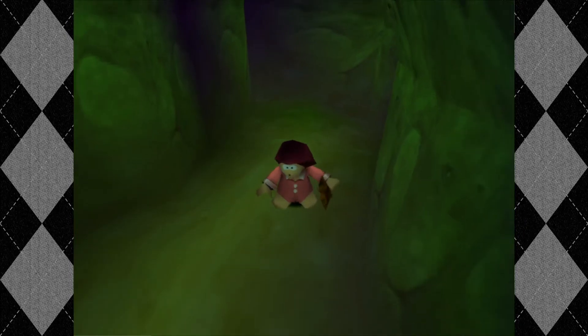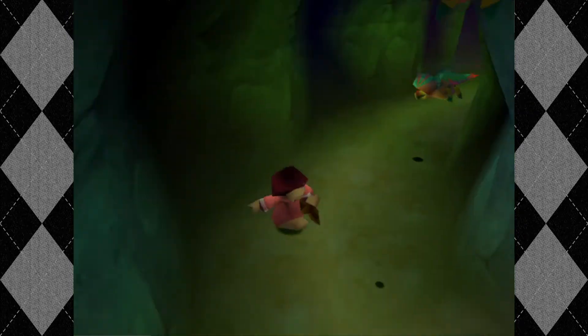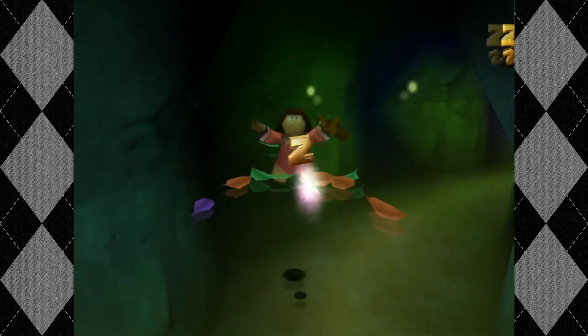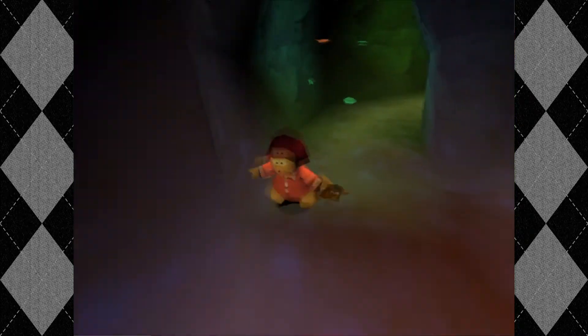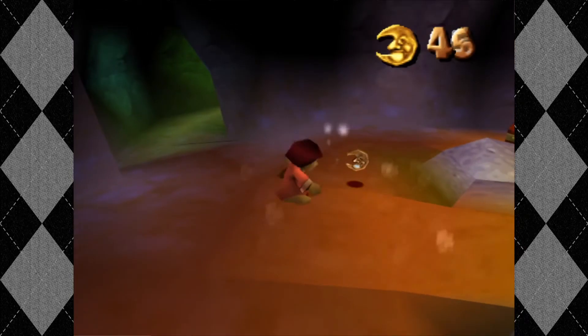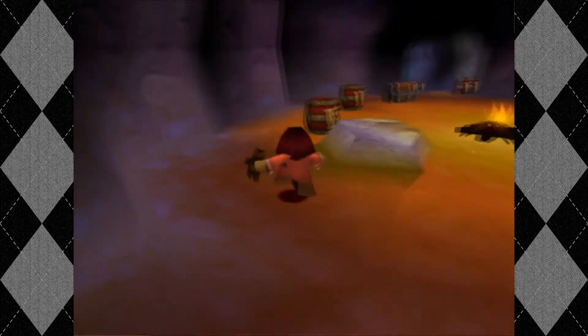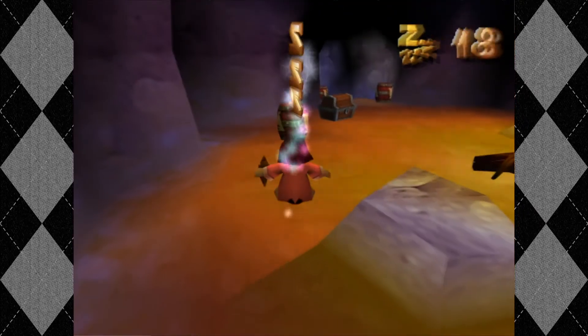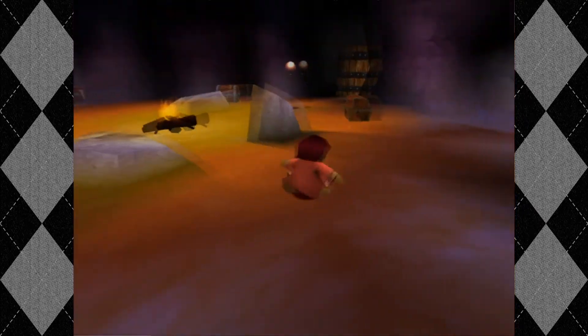Okay, so they have the Explodey Barrels that appeared in the first level. Tumble punches birds now — this is what she does. That's a good source of Zeds.